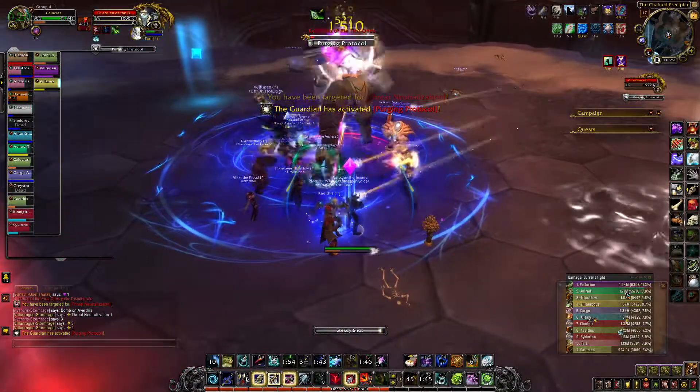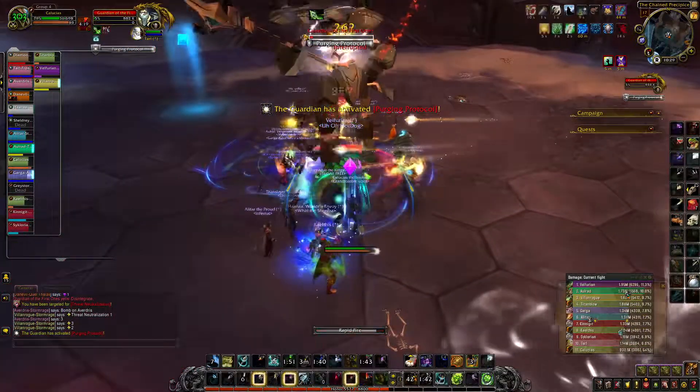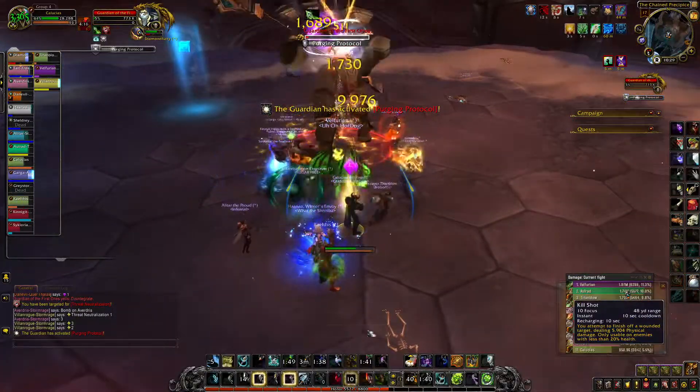Repeat this process for the next two crystals. Once all three crystals are destroyed, burn the boss, and once he reaches zero energy he'll begin casting Purging Protocol. There's no way to interrupt it at this point, so kill him before you die.